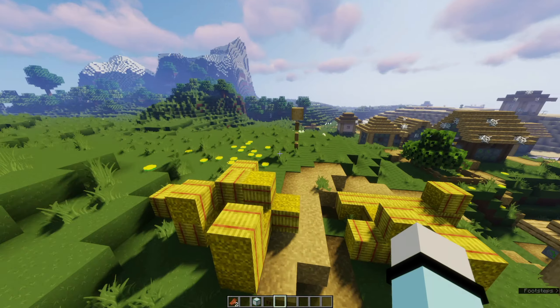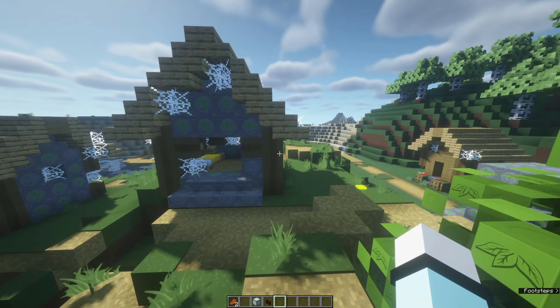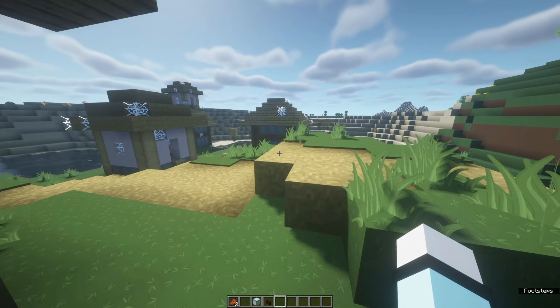Interesting stuff. One thing I haven't actually tried out, to be honest, is shader packs. So maybe we'll just put BSL on quickly — I reckon that might improve the look of things. Wow, it certainly did something. And it's made my game actually a bit smoother than the other texture pack, which is quite cool.